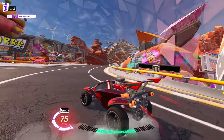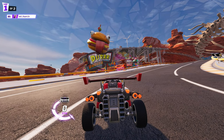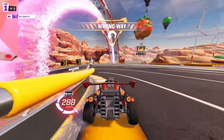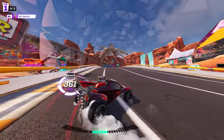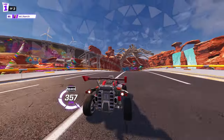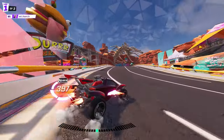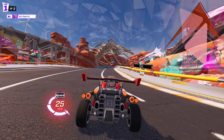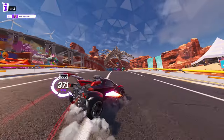You'll also see this green little bar that gains whenever you boost. Whenever you straighten out, it'll give you a tiny speed boost — not a whole lot, but as you can see we went from 400 to 600 kilometers. So depending on how much that bar is filled will determine how much extra speed you get.